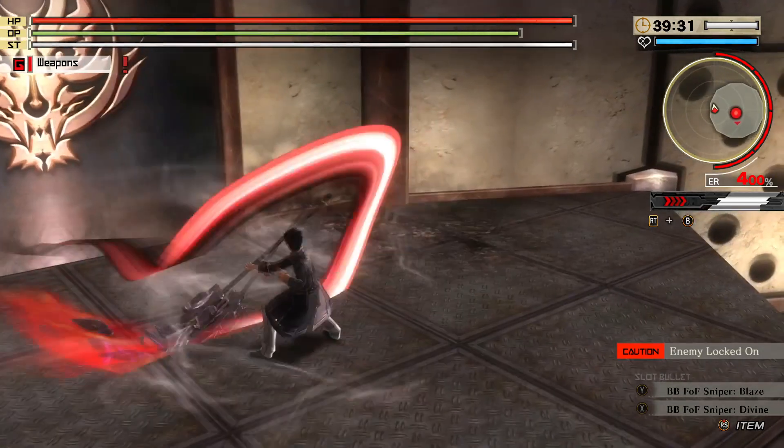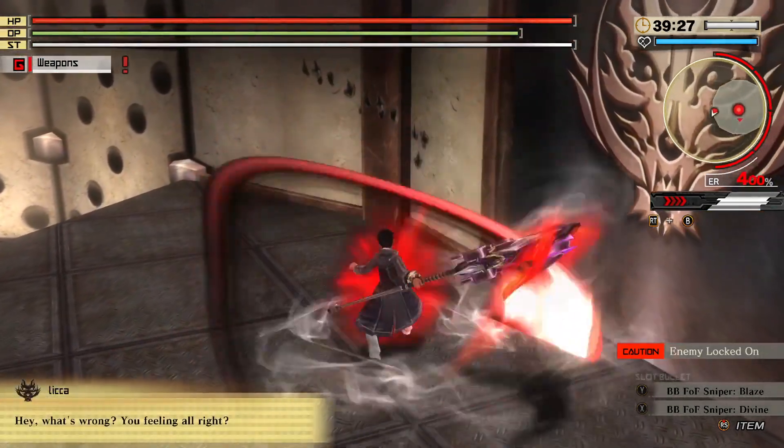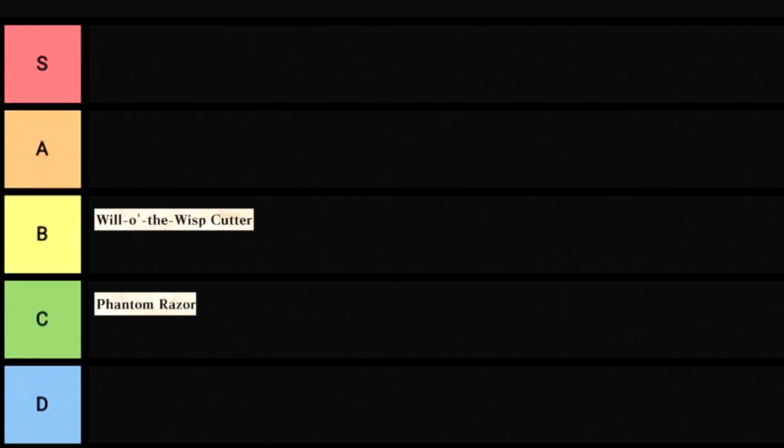Willow the Wisp Cutter is similar to Phantom Razor, but the aura kinda just sits on the blade, so its range is essentially identical to your normal swings. It does have an elemental boost, however, so that's nice. B tier.